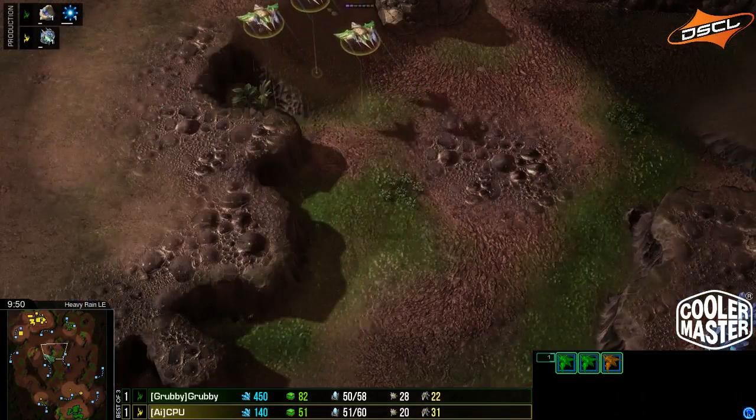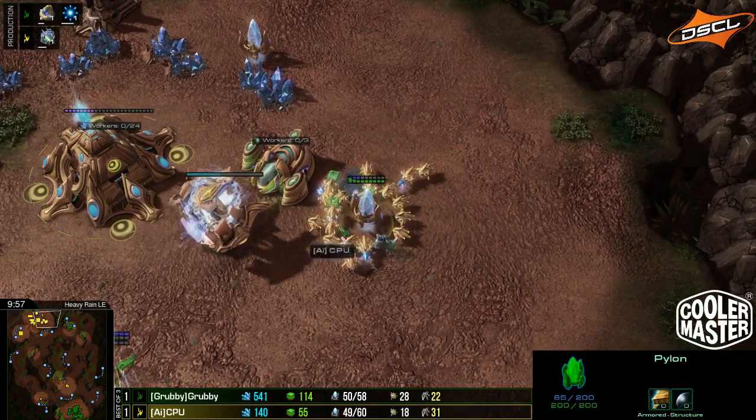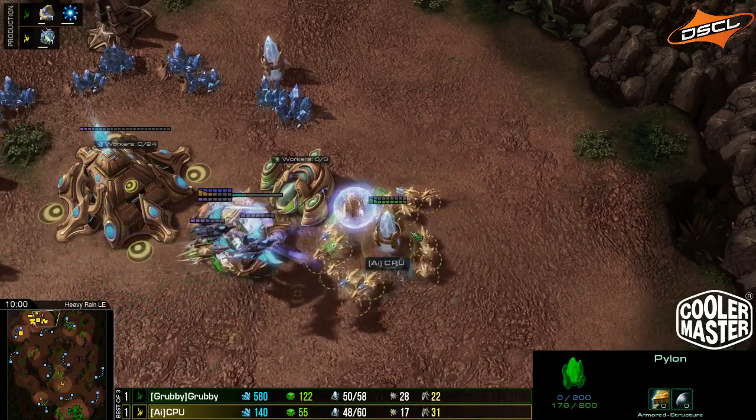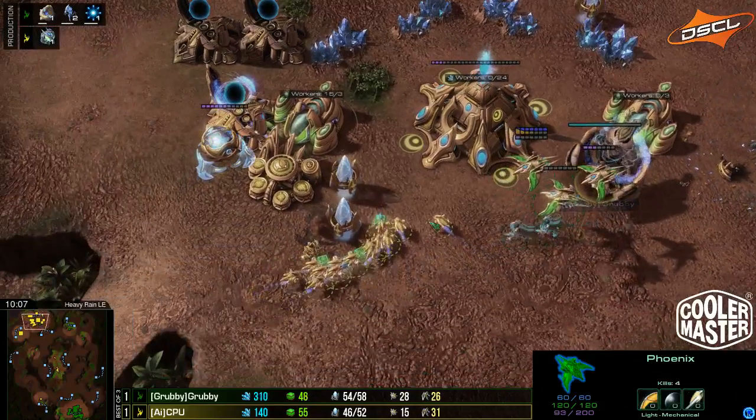An Oracle is frantically getting Chrono boosted, but Phoenixes are on their way to intercept. CPU is pulling back hoping to stop this. If the second pylon goes down, this has to be game.